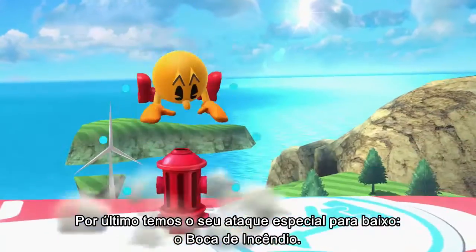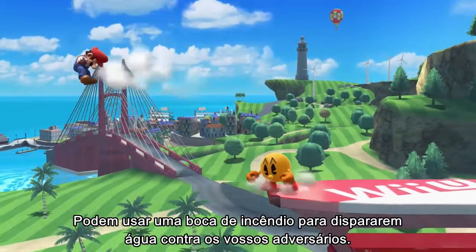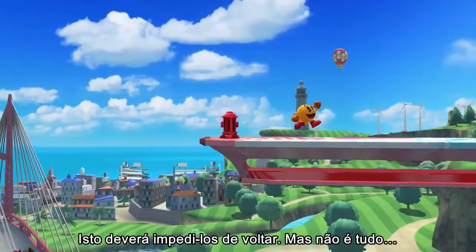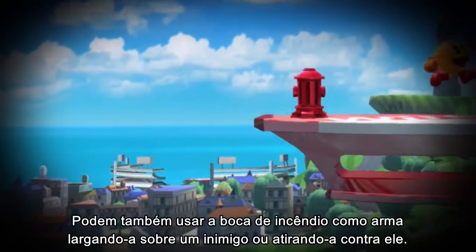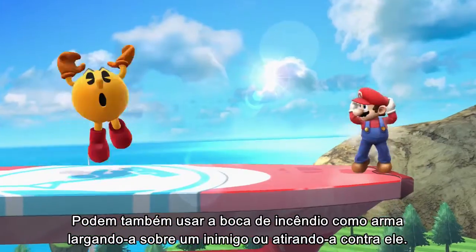Last but not least, this is his down special move, Fire Hydrant. You can place a Fire Hydrant to blast water at your opponent — this should keep him from coming back. But that's not all: you can also use Fire Hydrant as a weapon by dropping it on top of an opponent or launching it straight at them.